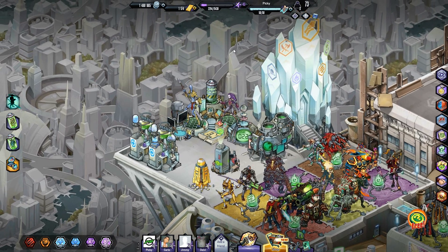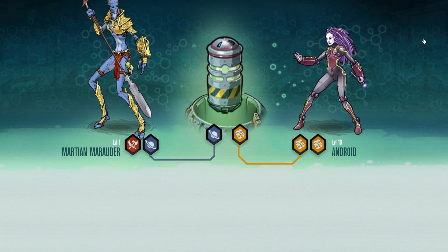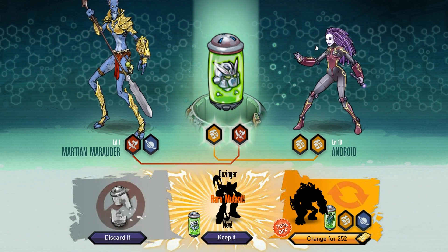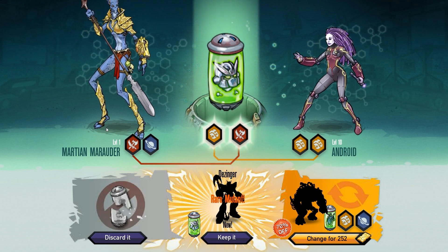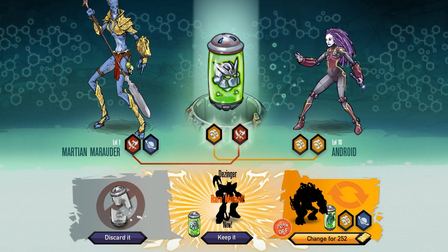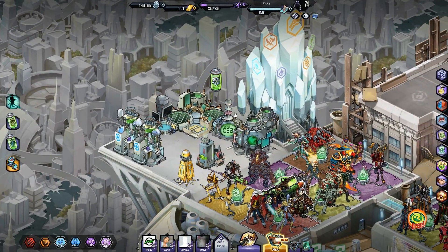It's so hard to determine how long to wait - it's only four pictures so shouldn't be too long. Let's see what we get from this - oh please come on, be good to your PiggyGamer! Yes, we got a mutant! There we go, we've got the Dezinger! So yeah, the robot and the warrior gene mixed to make this guy. Let's keep him.